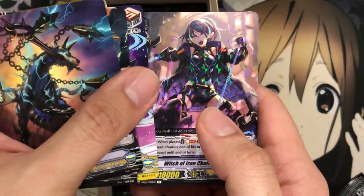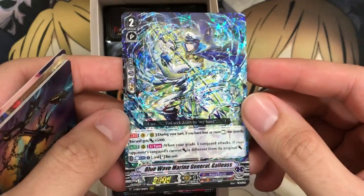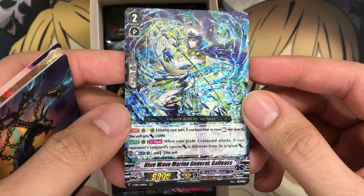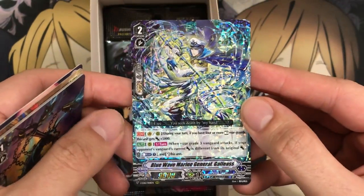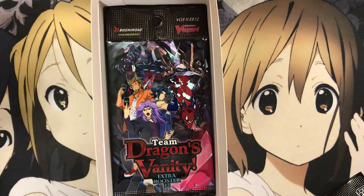We've got a Witch of Chains, Ness — and our first triple rare. I actually thought it was Last Card Revan for a second there. It's Blue Wave Marine General Gallius for our triple rare — Aquaforce support for rest units. It doesn't specify Last Card Revan, but I'd say it's support made specifically for that grade three.